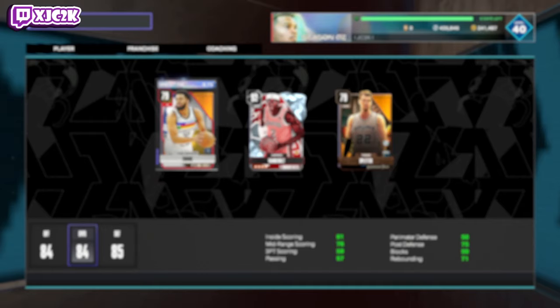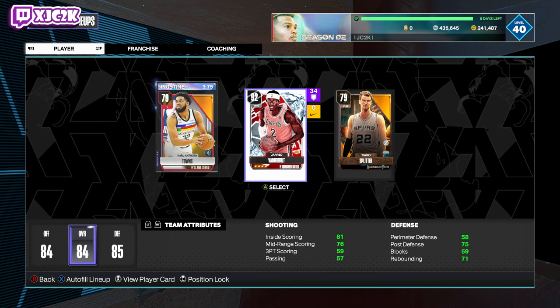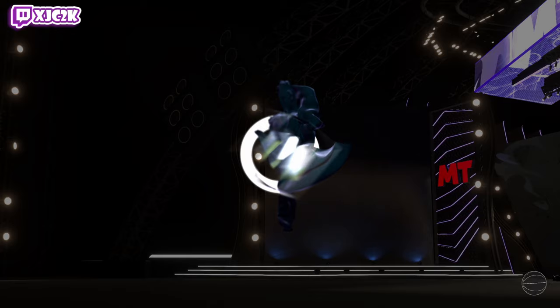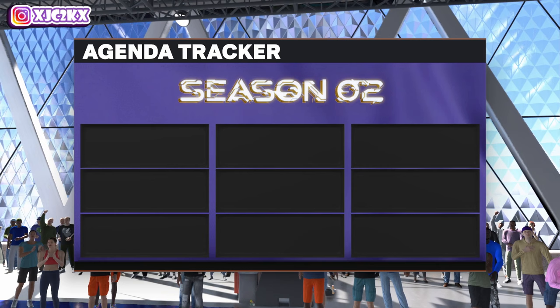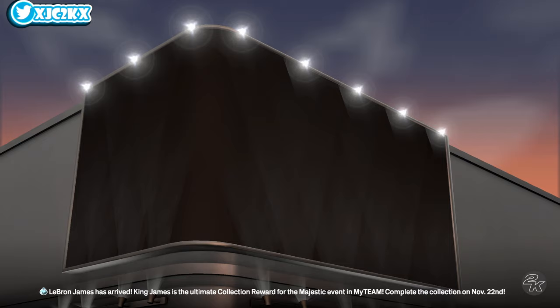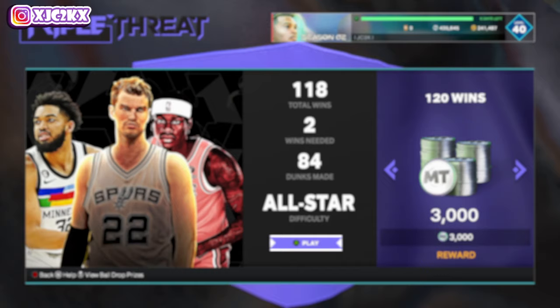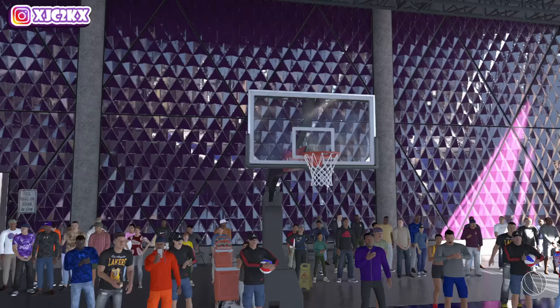First things first, lineup building is very important. For block challenges, the easiest way to set up your lineup is to put two gold big men so they are low overall and likely big men you're going to match up with against the CPU. Then you want to put the player you're trying to get blocks with as your point guard — the shortest of the three players. Use two gold or as low overall big men who are taller than that player, or switch the matchup so they guard the opposing team's point guard or shortest player.